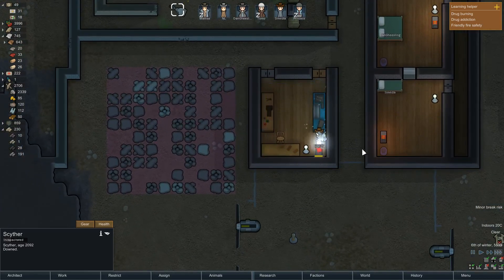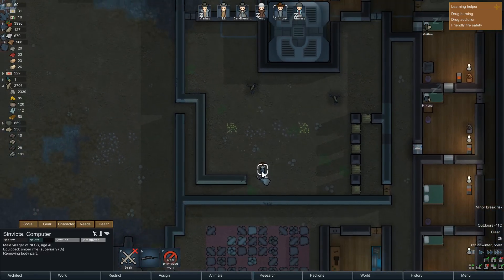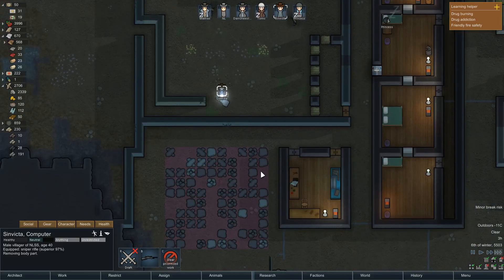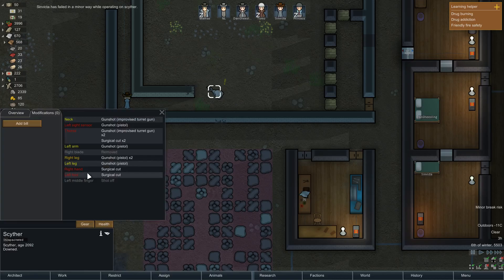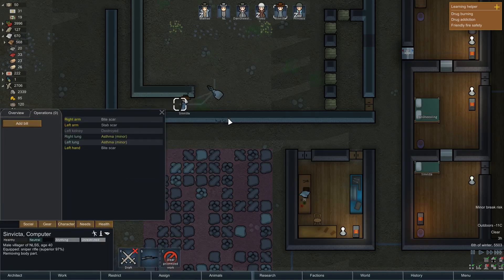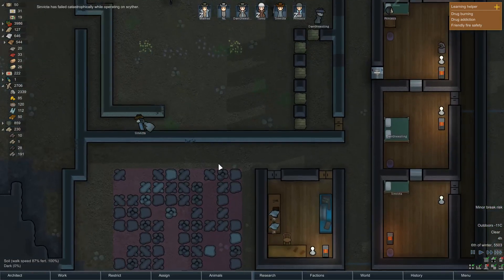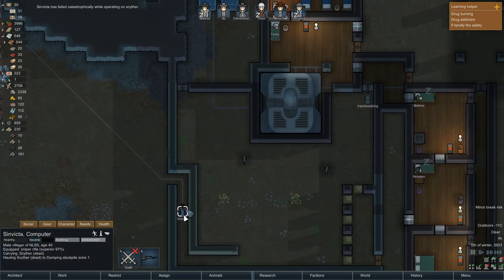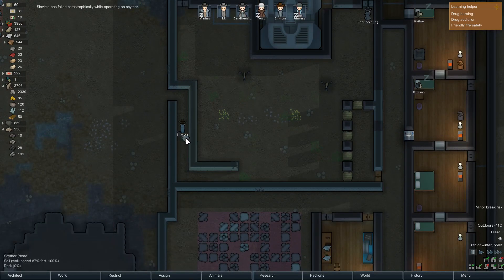We're running low on components, which gives me another idea — why don't we have Sinvicta cut the shit out of the Scyther, and even if it fails the Scyther can be shut off and we should be able to disassemble it. He failed in a minor way — we cut off his left middle finger! I believe in you, buddy. This is an important job. Don't drop that Scyther — this thing needs to be disassembled. Sinvicta failed catastrophically.